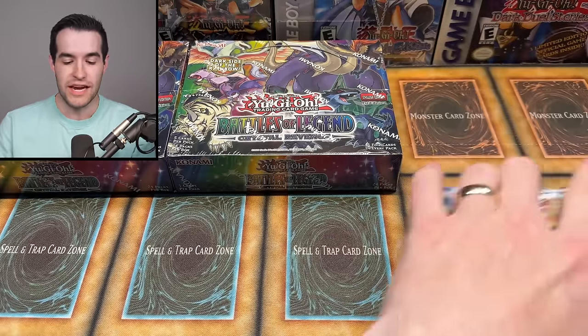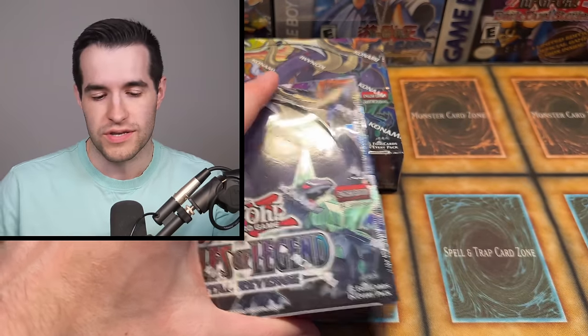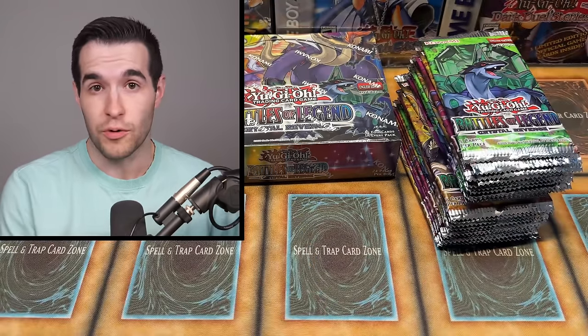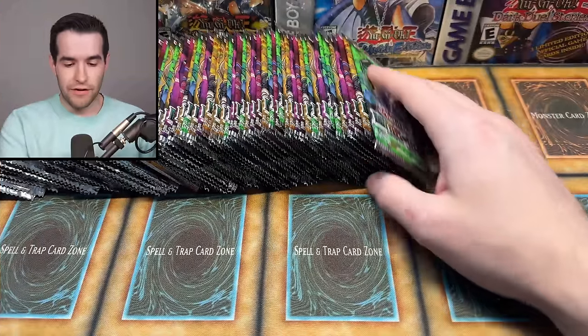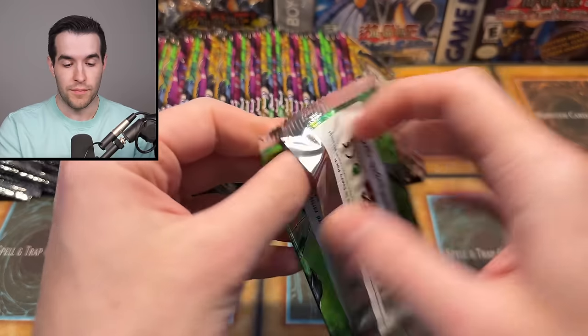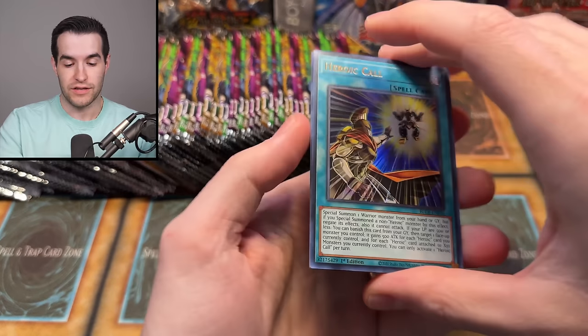We're going to open these up and see if we can get an Exodia piece. I'm excited because we have not opened this set since the January stream, which was about a month after the set released, to find that last Exodia piece — I think it was the left leg or the left arm, one of the ones we could not pull. We have 72 total packs to open today.